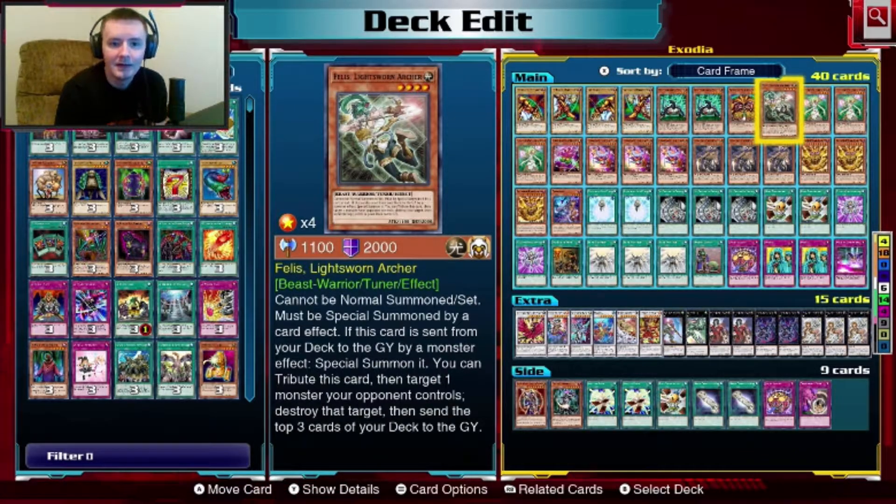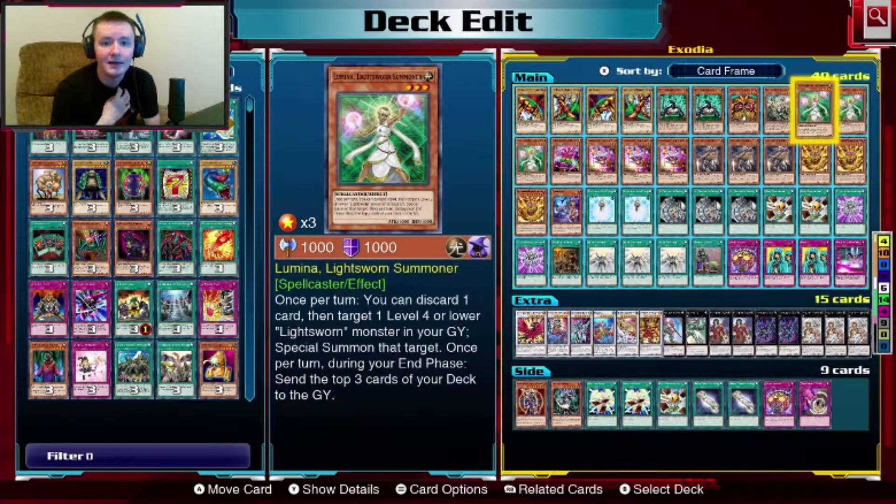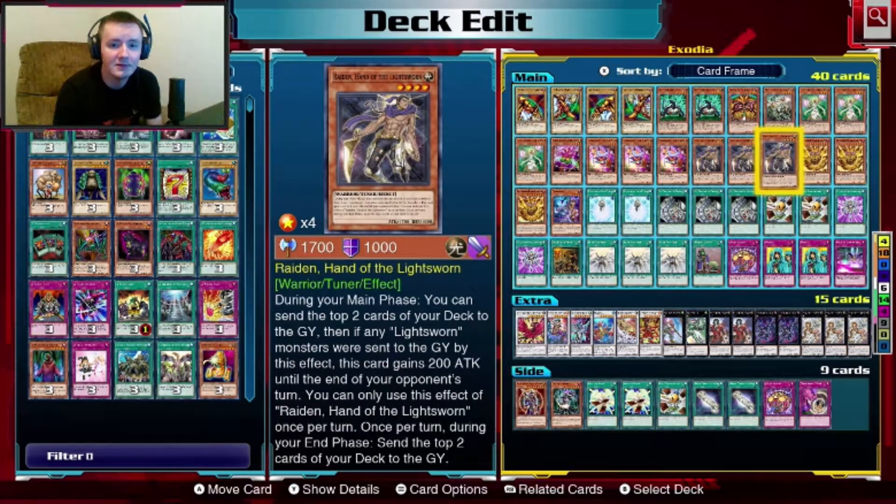We're running Lightsworn in this deck to help get cards in the graveyard. Lightsworn Archer can't be normal summoned — it gets special summoned by being discarded to the graveyard, then you can tribute it to target and destroy one monster on the field, and send three cards from your deck to the grave. Next we got three copies of Lyla Lightsworn Summoner, which once per turn lets you discard a card, target all level four Lightsworns in your grave, and special summon them. During the end phase, send three cards from your deck to the grave. You use that to target your level four Raiden.